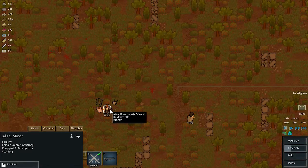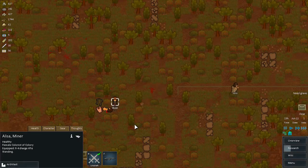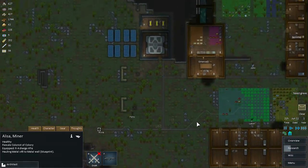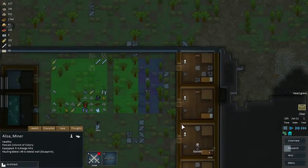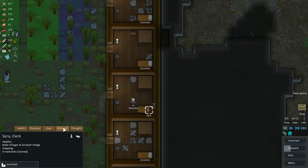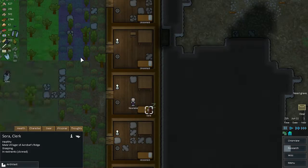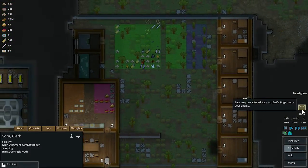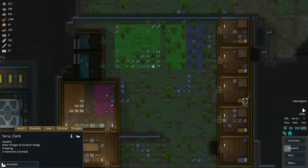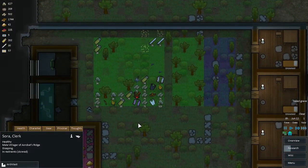Sora had an armor vest — Alissa go ahead and put that on. You can get back to work. Let's check out Sora. Acrobat's Ridge is now our enemy again — excellent.